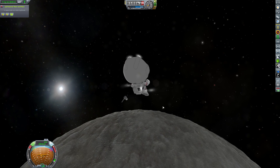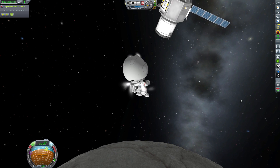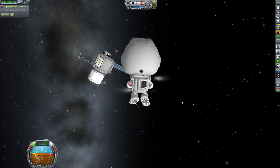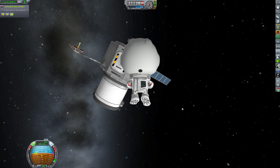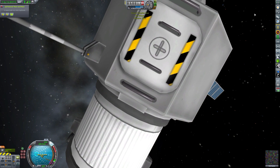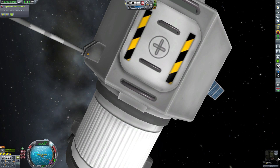We can now get our Kerbal out and head down to basically hop into our other lander can. That is going to complete our Explore IOTA mission, which was basically to do a spacewalk and transfer a Kerbal from one vessel to another. We should have done that — and there we go. We have got that all perfectly complete.